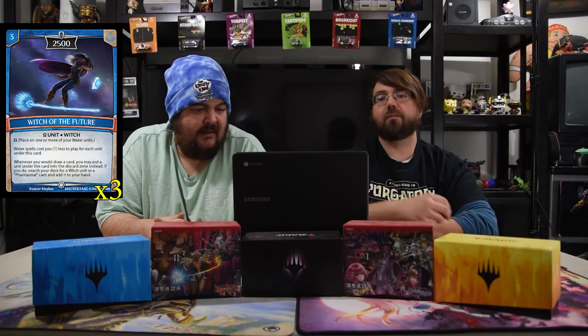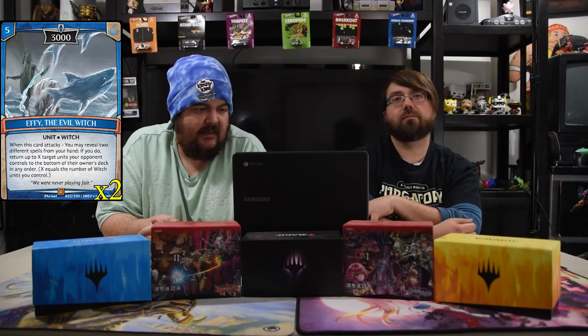Next up is Effie the Evil Witch — five mana for a 3000. When this card attacks, you may reveal two different spells from your hand. If you do, return up to X target units your opponent controls to the bottom of their owner's deck in any order, where X is the number of witches you control. So if you have a couple of witches, you bounce two units. I hope to actually swing in and get something off this because I haven't been able to yet.